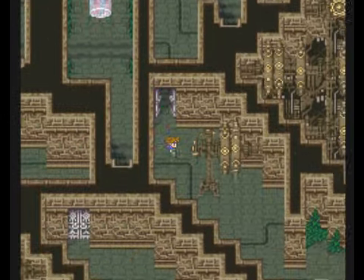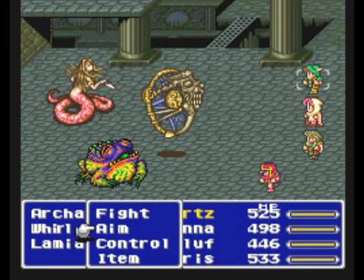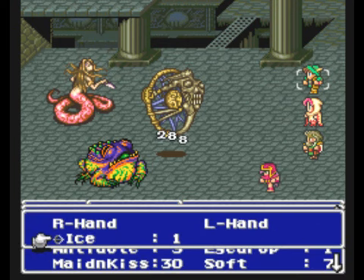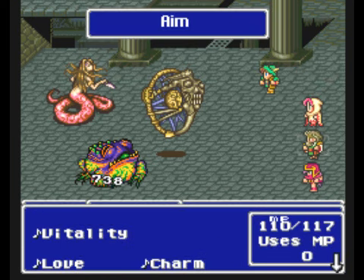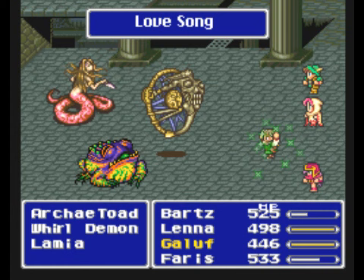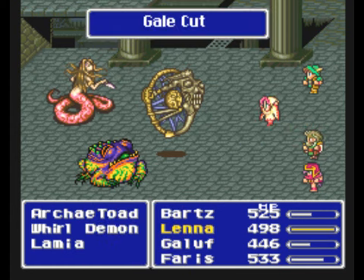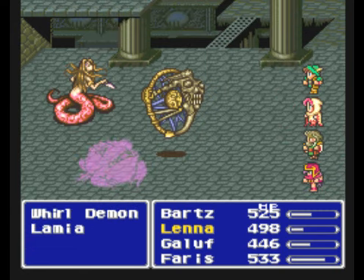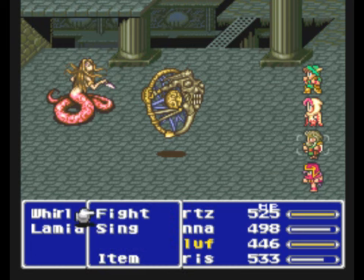Let's go down here. Okay, here's a new enemy — Archa-Toad, or Archaic Toad, or something like that. I equipped Bartz with the Ice Bow there. I was actually going to go for the Lamia, but whatever. Why did I hit the Archaic Toad? Because now the Whirl Demon — the terrain — is going to heal it. Idiot. Get yourself together, HC Bailey.